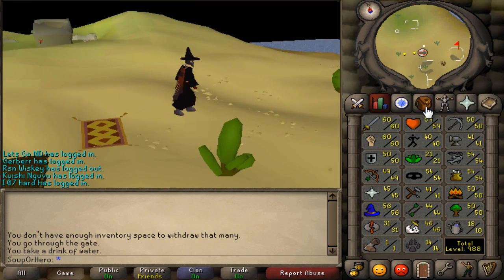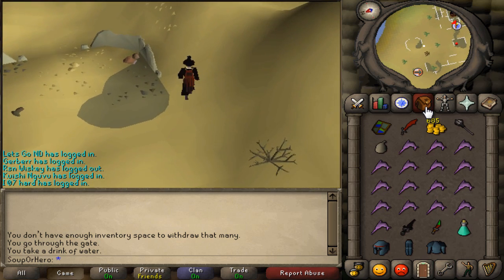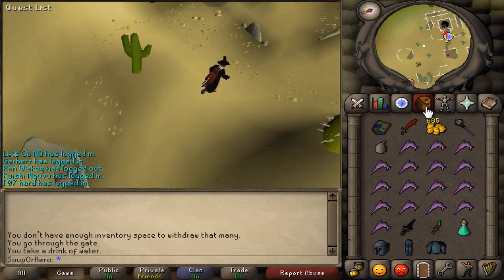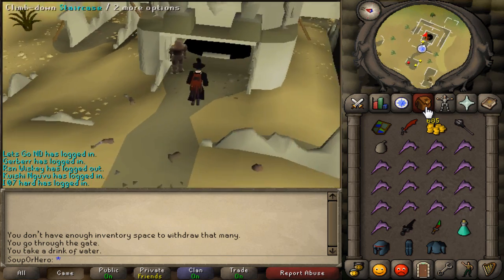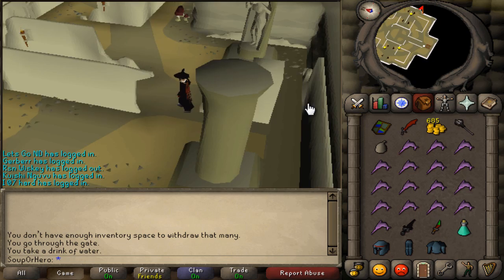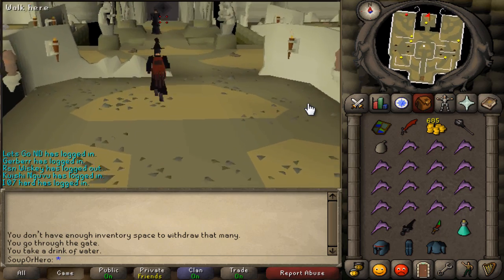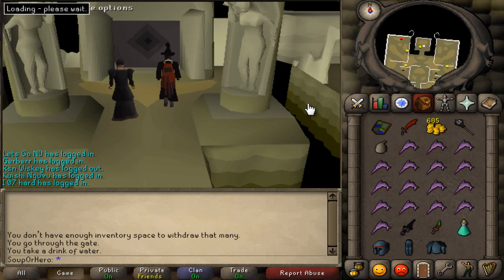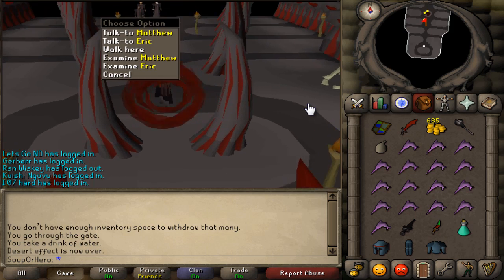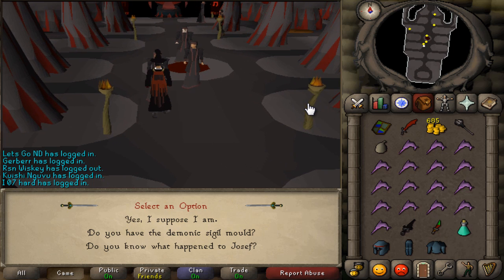Once you've made your way back, make sure you're wearing your black armor again. Make your way down the hole and run north to talk to Dave to get through the passage, or click on the door with the diamond symbols. Talk to Matthew once you make your way in — say yes.